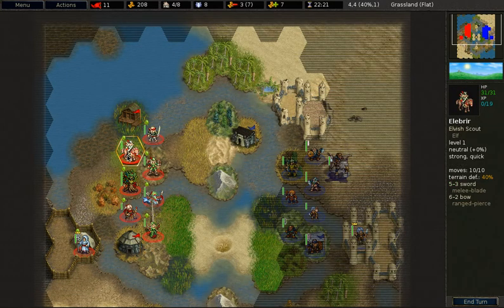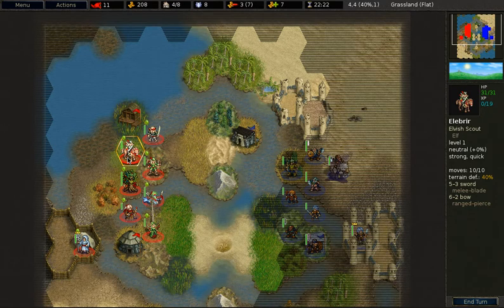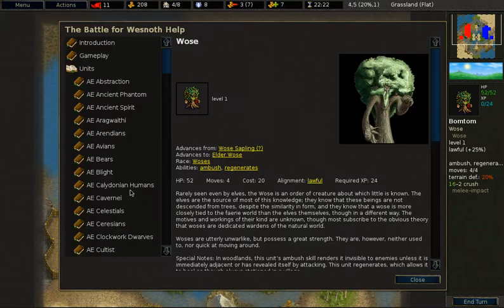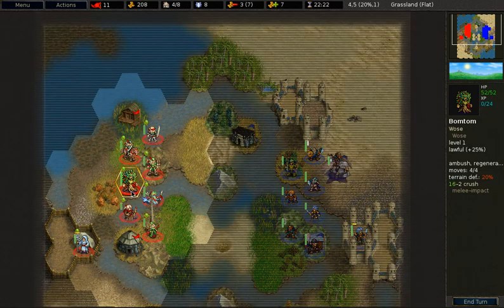The next unit is the Elvish Scout. At 18 gold, what sets this unit apart is its movement. The Elvish Fighter has 5 moves, the Elvish Archer has 6, but the Elvish Scout has 10. Just like other mounted units, it has minus 20% pierce resistance. As for the Wose — I forgot to mention — it has very high pierce and impact resistance, but is neutral to blade and cold damage, and highly vulnerable to fire and arcane damage. So make sure you shield your Wose from the right units, because a mage at day will do a lot of damage to it.